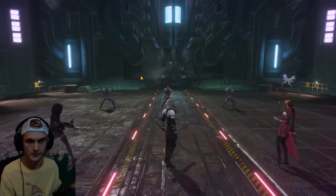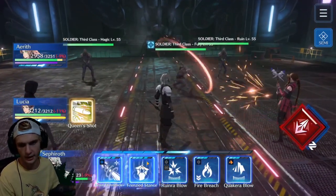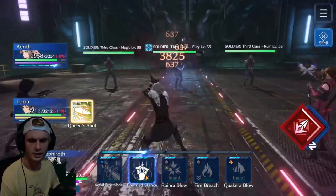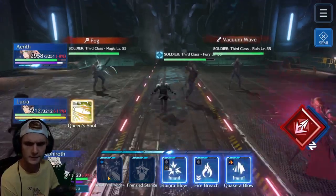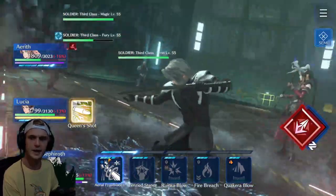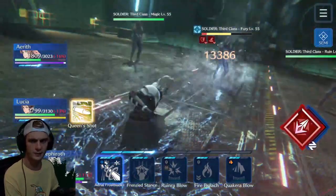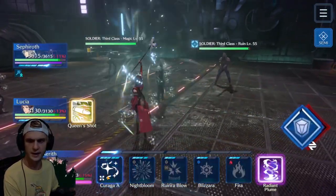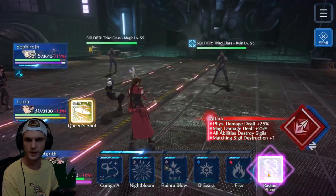I came in here with Sephiroth's Prototype Blade — the one that does a Firaga All. I put that blade on Aerith's substat to give her more fire instead. I'm trying the Frenzied Stance with Sephiroth this time around, which I was not using on previous runs, because I'm trying to maximize my damage. I did a critical hit with Sephiroth, then I hit almost 70,000 on one of the bosses — the most damage I've ever seen myself do — and that was on the run I got my highest score.